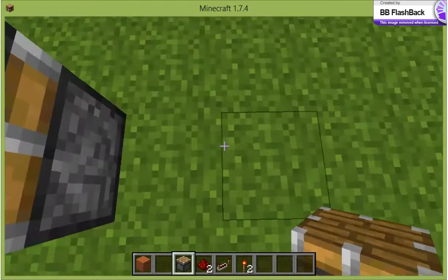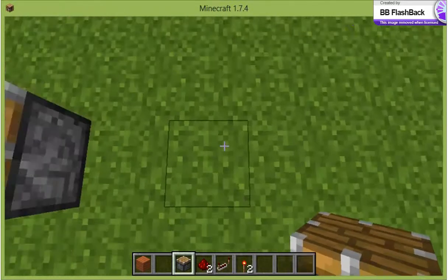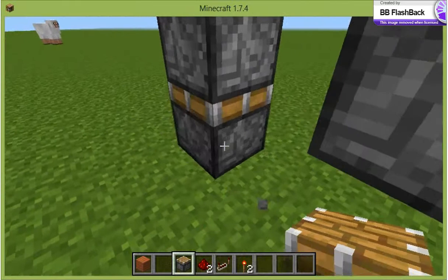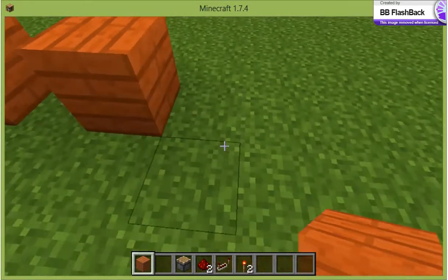So then just do this. Then mine up the first block under it. Put a block there, here, here, here.